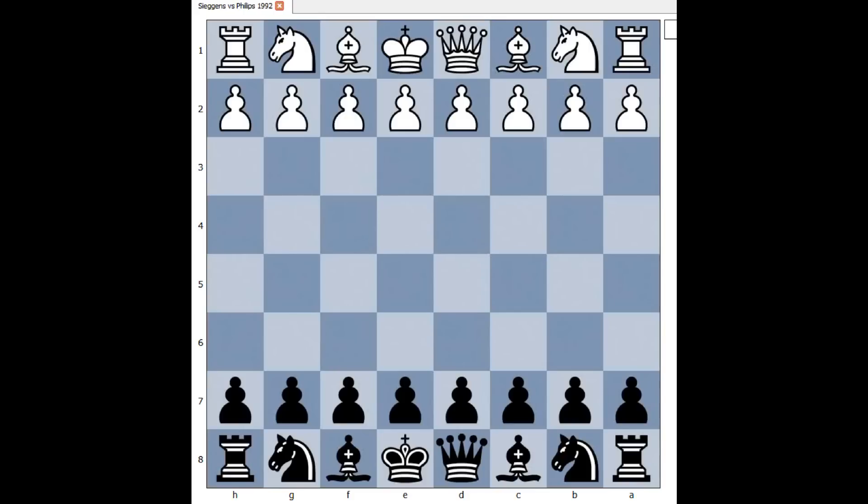In this game Ziegens had white pieces and he started with e4. Philips played d5, Scandinavian defense. Pawn takes pawn, and now the most common move in this position is queen takes pawn on d5. The second most popular move is knight to f6, when black wants to recapture the pawn with knight. In our game we have e5, an unusual move, asking for pawn takes pawn. If that happens, white would capture the pawn with bishop, sacrificing the pawn for quick development of his pieces.